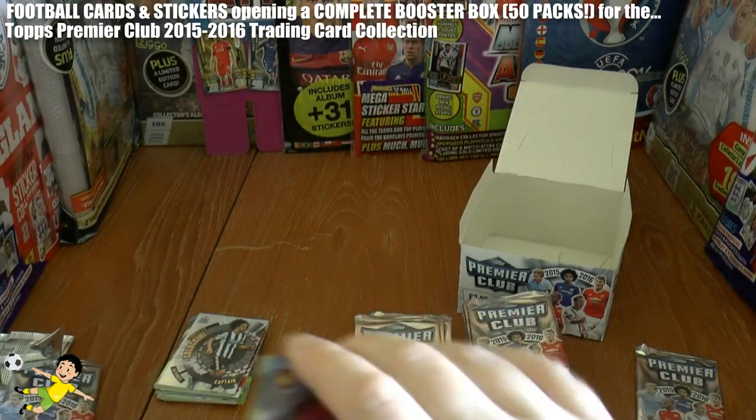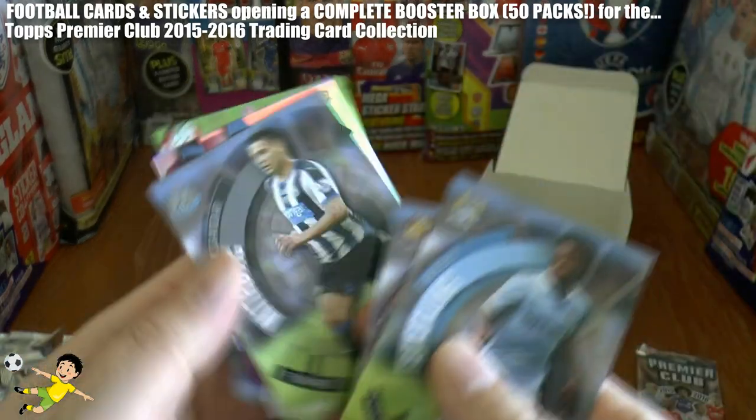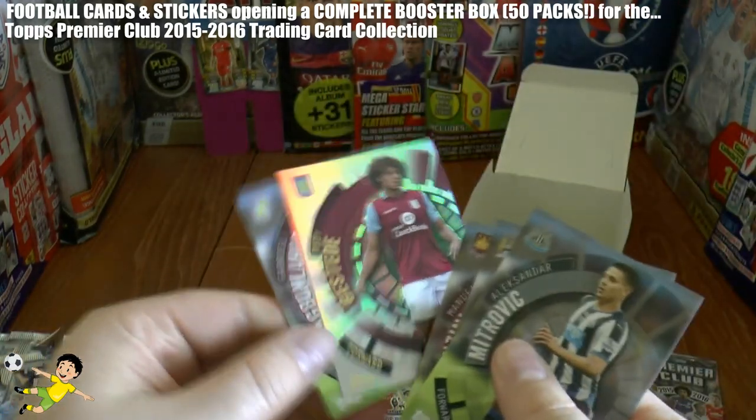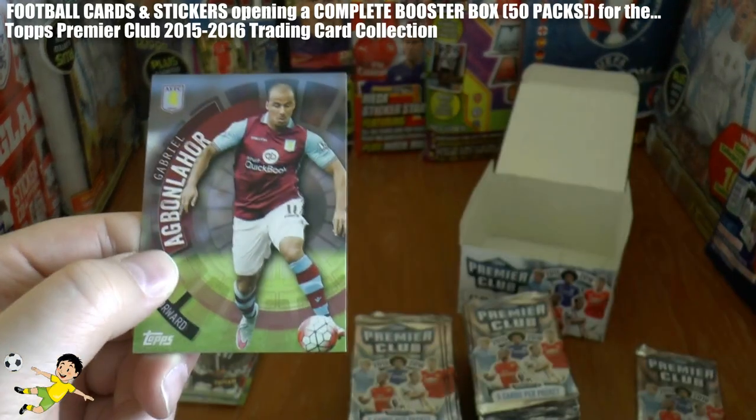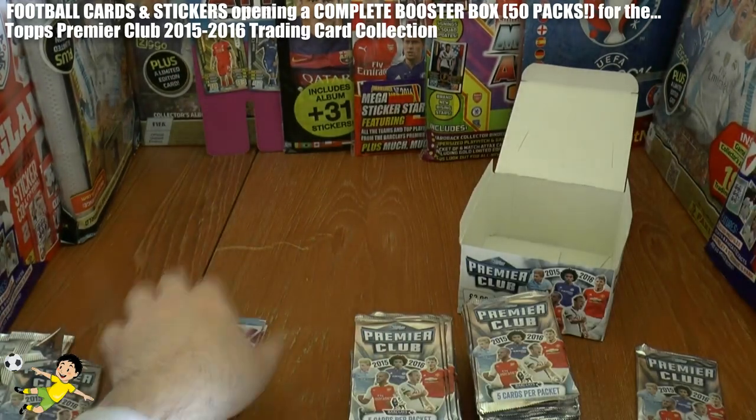Next pack: Lanzini, Raheem Sterling, Mitrovic, Rudy Gestede — in quotes — Star Striker, and Gabby Agbonlahor of Aston Villa.